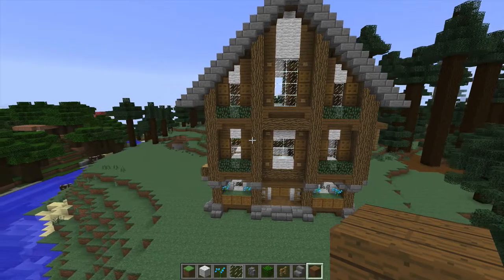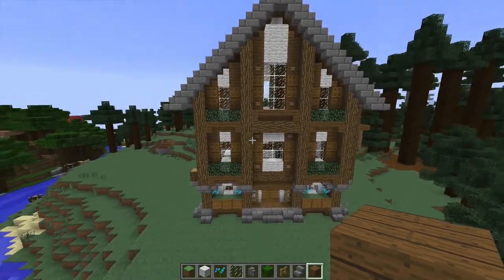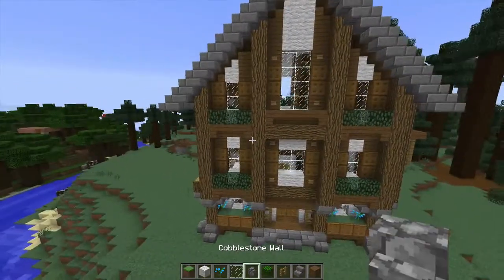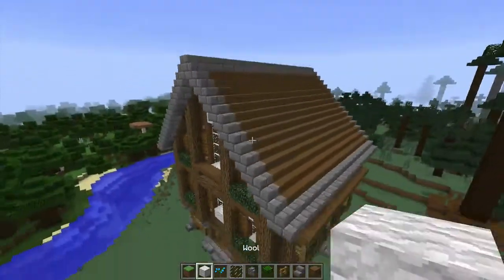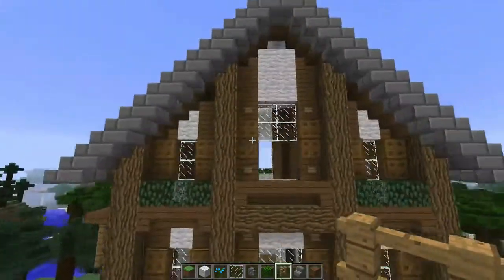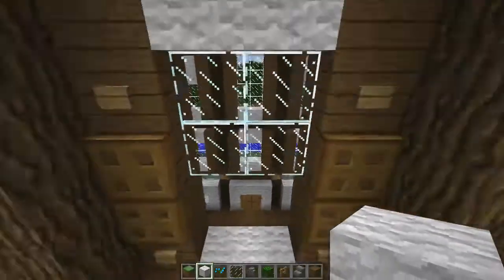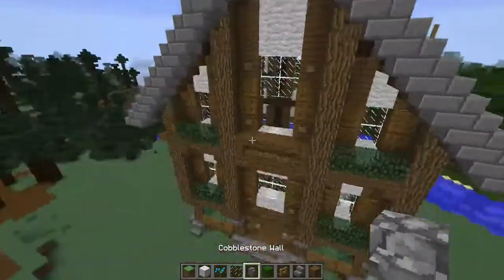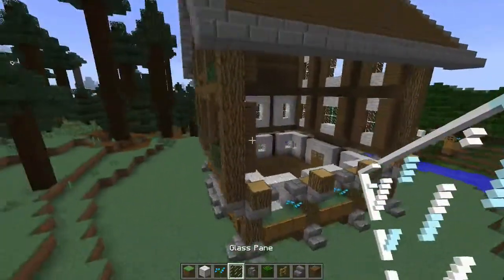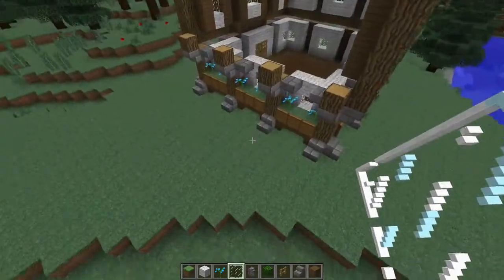What's up guys, Alpha here back with another Minecraft Let's Build episode. We're continuing off our simple house build. Last episode we did the roof, this side, and the back is also done. I left the window open just to give it that cool open window look. We just got to finish off this area and then start doing some inside stuff and outside as well.